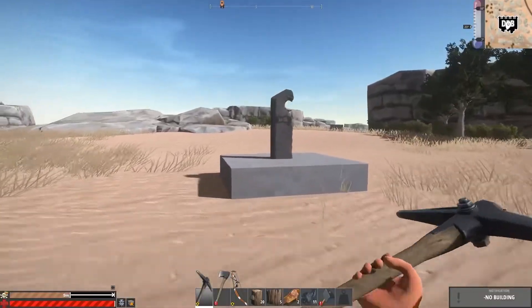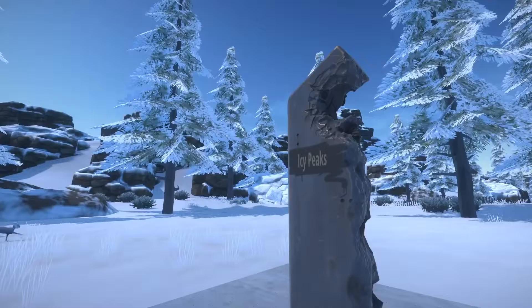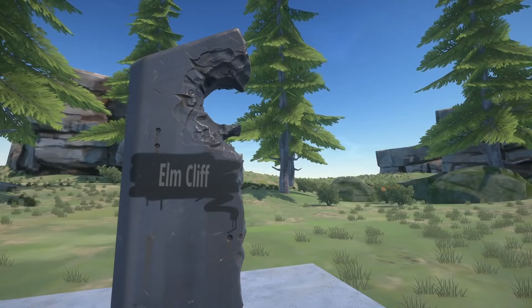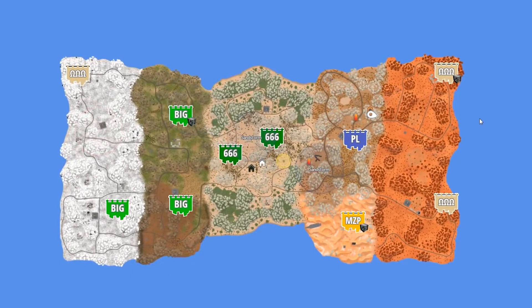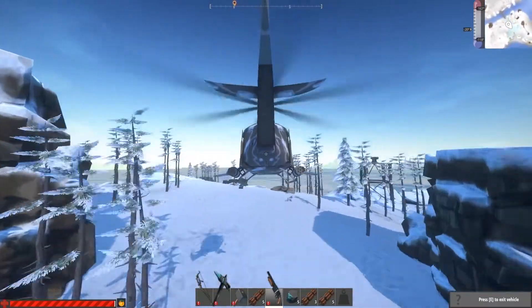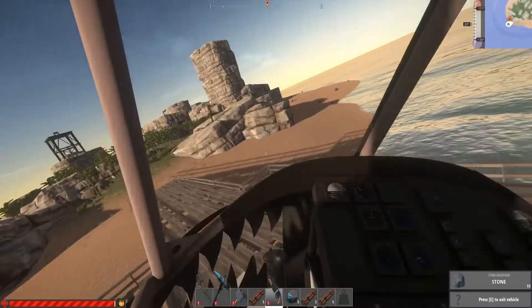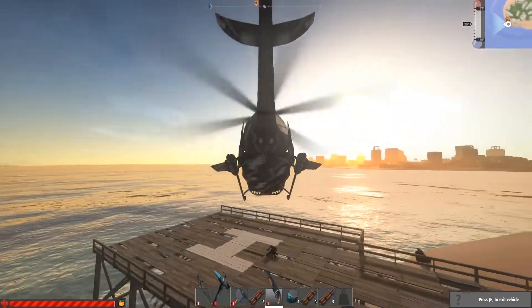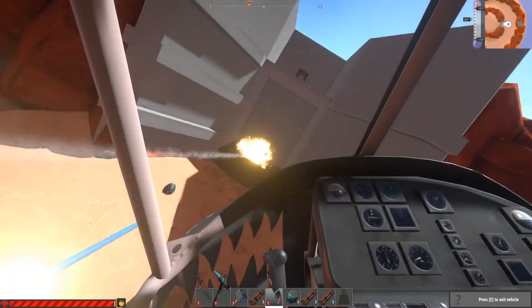Fly your clan's flag high by occupying any of the territory markers spread throughout the map. Holding these areas can be difficult, as you can only fortify them using fragile materials, and cheaper explosives can be used in these sections. Once you have conquered the mainland, explore the numerous islands populated with exotic creatures and materials. Load up your helicopter with mining rockets and take on the heavily guarded military islands — a rewarding challenge for only the most skilled players.